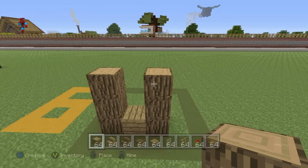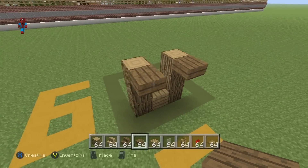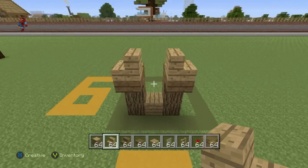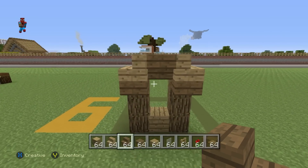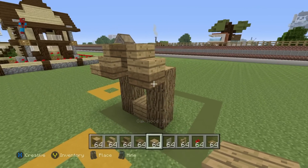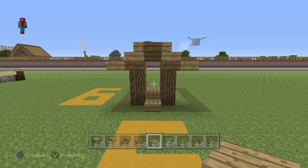Take the tops of each one of these oak woods and place a spruce wood slab coming out from the tops of the oak woods. Place an oak wood stair on top of the spruce wood slabs facing outwards. Place an upside down spruce wood stair in between the two oak wood stairs. Extend the spruce wood slabs outwards using your oak wood slabs. Also place an oak wood slab coming outwards from the bottom center oak wood plank that we placed earlier.